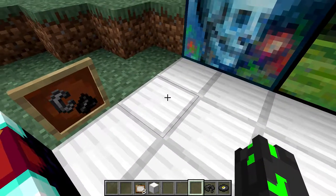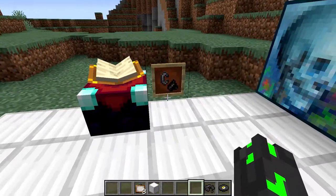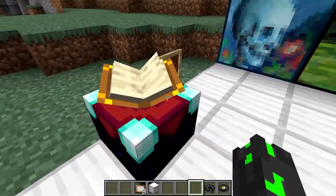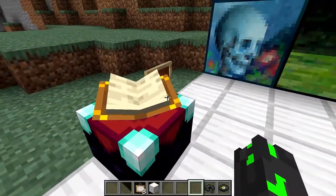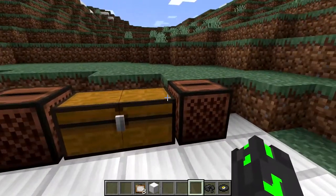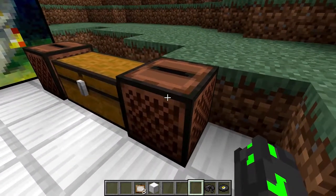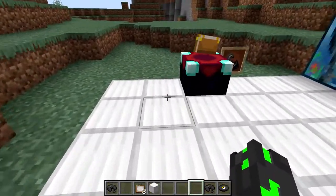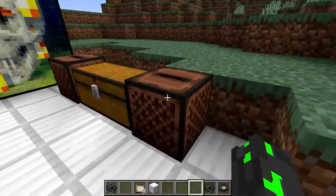You can hear the rattling of the flint and steel, then he coughs — possibly because of smoke or dust — so he's in a cave. Then you might have heard an enderman right there. Then you can hear him reading through a book, possibly at an enchanting table. This weird thing starts to happen where I can envision someone just running away from an enderman or something. At the end you can just hear static. I think there's more to this disc than meets the eye.